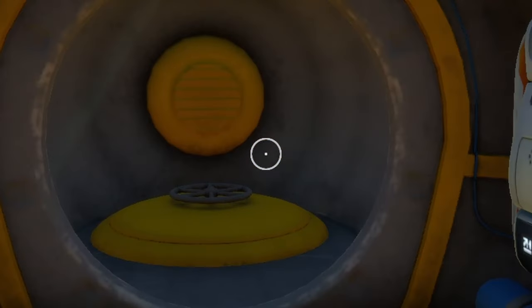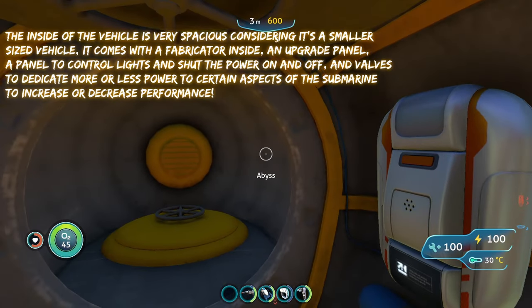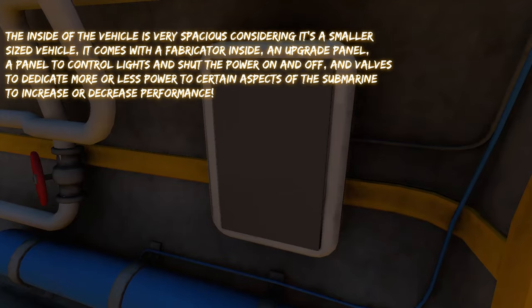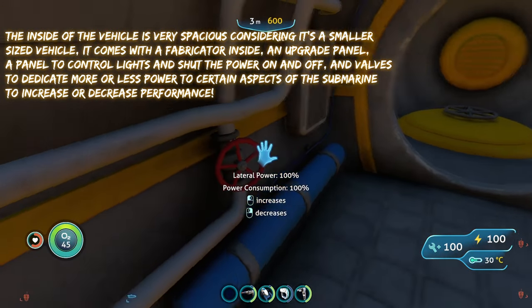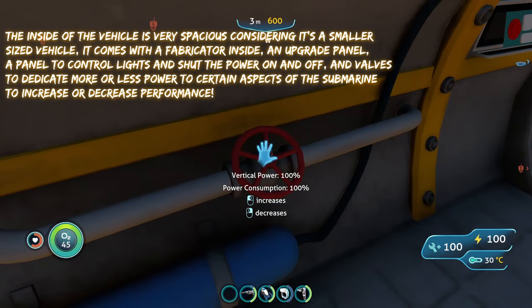If we go inside the submarine, there's plenty of room to move around. It also comes with a fabricator. You got a little upgrade panel right here. And unlike the other modded submarines, this one also has these valves that allow you to control the amount of power — you can dedicate power to certain aspects of the submarine.